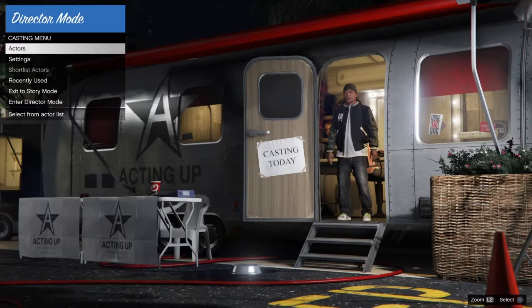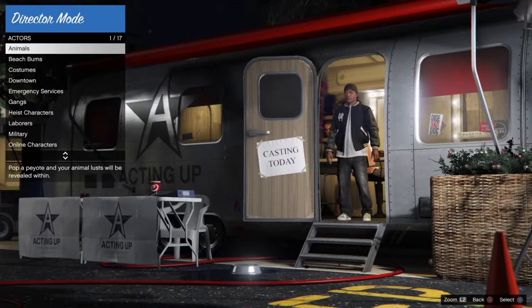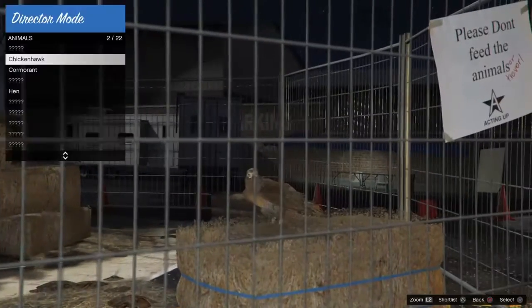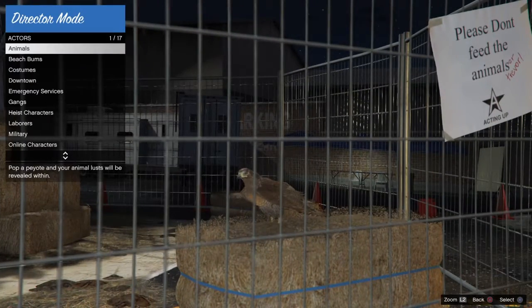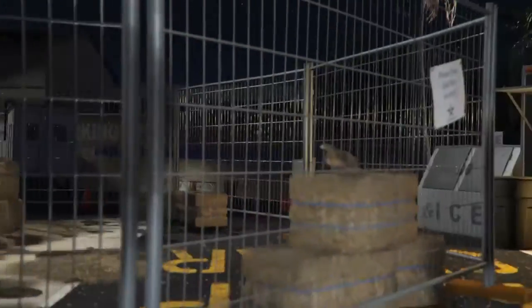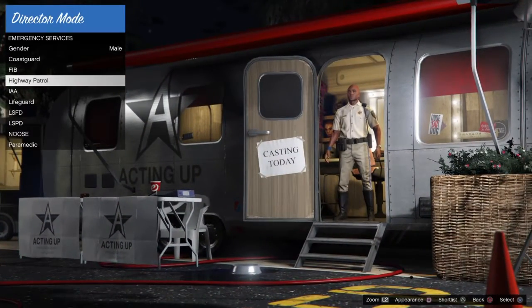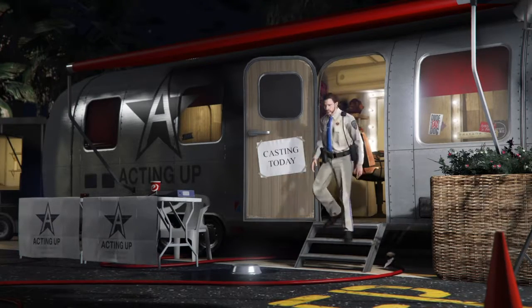Once you're in Director Mode, you just go to Actors. You could — once you click Peyton Plants, which I'll do in another video, you could be Animals. But for now, Emergency Services — you could be like Highway Patrol. The cool thing about Highway Patrol is you could actually call backup and stuff. I'll show you what I mean by that.